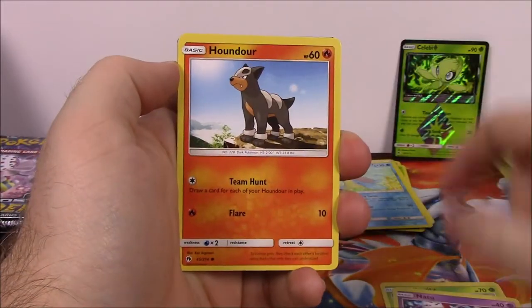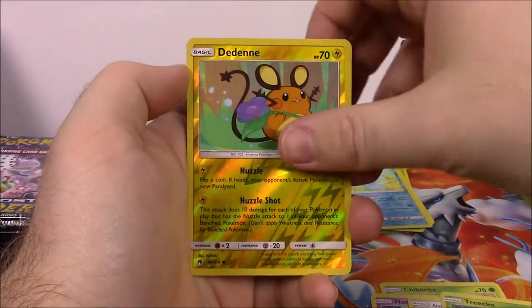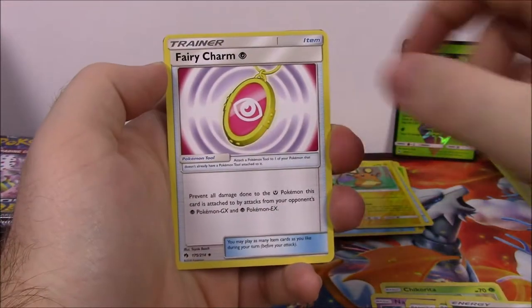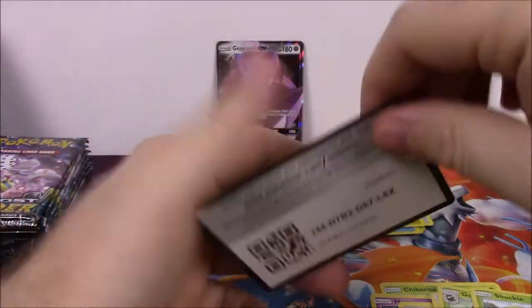Next is Chikorita, Natu, Houndour, Alolan Diglett, Togedemaru, Dedenne Reverse Holo, and an Unown as our rare there - so we've got another Unown. Grass Energy, Fairy Charm Trainer, Gogoat, Shuckle, and the code.